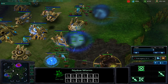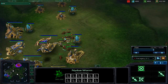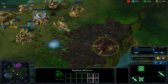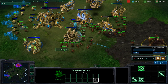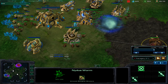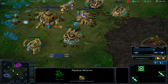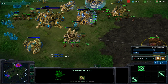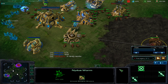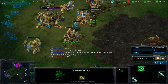Here we see the Zerglings take out a pylon and one of the cannons from a Protoss player. Some Zealots are coming in to defend the base, but they're not going to be able to do much. One of his gateways goes down. Another Zealot is being made. At this point, it's important to not focus on the researching buildings, and more on the unit producing buildings. And in this case it's a Protoss player, so we have to focus on the pylons as well.